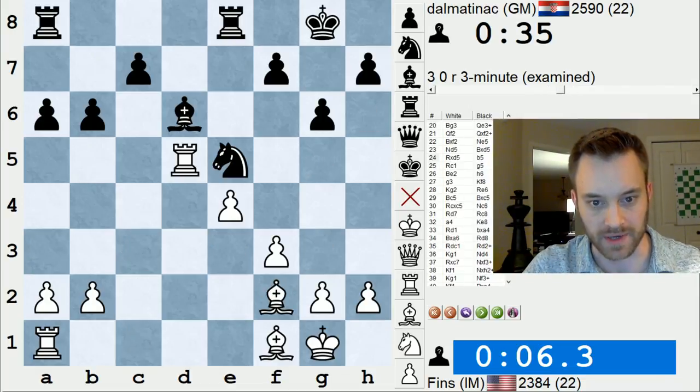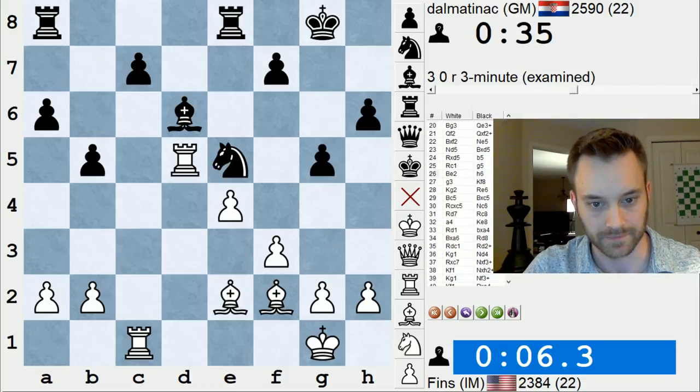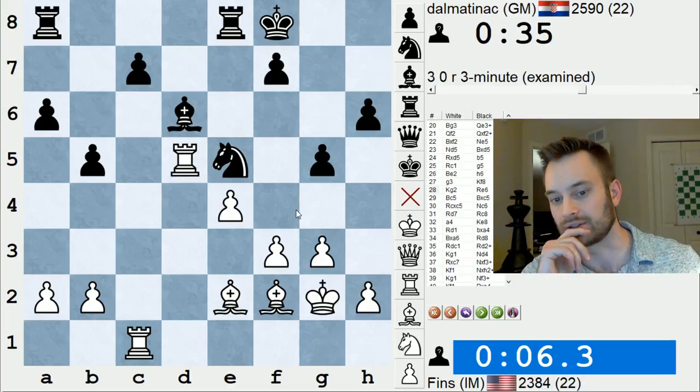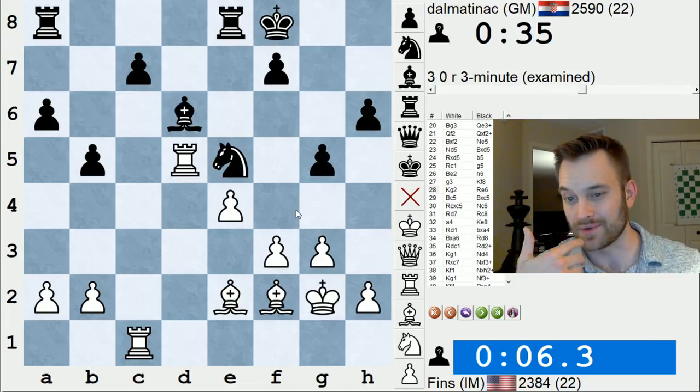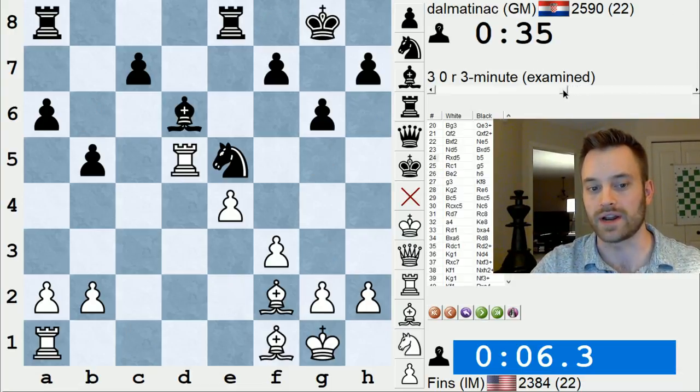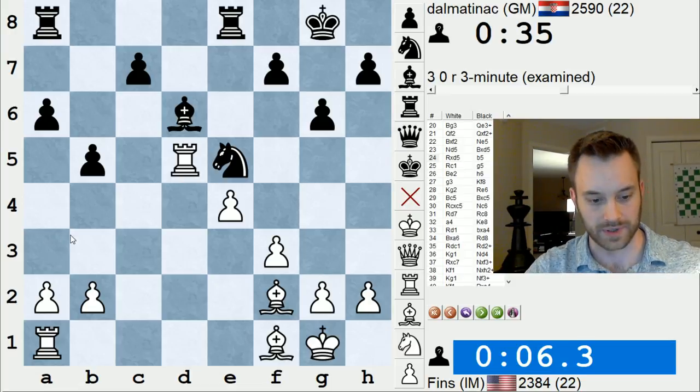Spent too long. I think I spent too long right around here. I was trying to find the best plan, and I was looking at f4 especially, but I couldn't make it work tactically. I think at that point in a three-minute game, you've got to abandon it and go for something else. And maybe here, instead of rook c1, I should have gone with my instinct and played a4 and tried to open the position. But alright, not bad — that was a decent game.